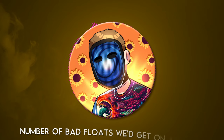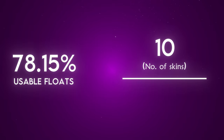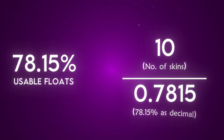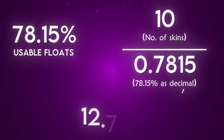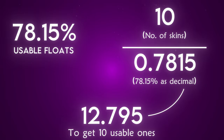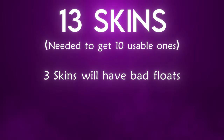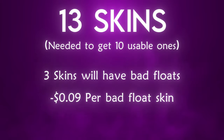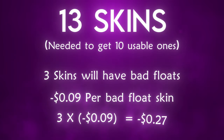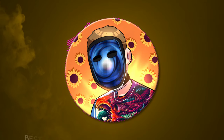The next step is figuring out the exact number of bad floats we'd get on average. We know 78.15% of the floats we get should be usable. So if we divide 10 — the number of skins we need to do one trade-up — by 0.7815 (which is 78.15% expressed as a decimal), we get 12.795, meaning we'd need approximately 13 skins on average to get 10 usable ones. So since we'll need 13 skins to get 10 usable ones, three of those 13 skins will have bad floats. We'd lose $0.09 per bad float on both skins, so three bad float skins times a $0.09 loss equals $0.27 that we'd lose on average while getting 10 usable skins for this specific trade-up. With all this information, we can take things over to TradeUpSpy to make sure this trade-up will stay profitable.